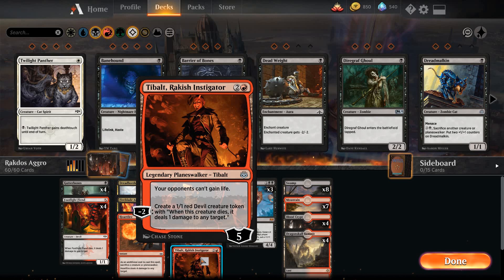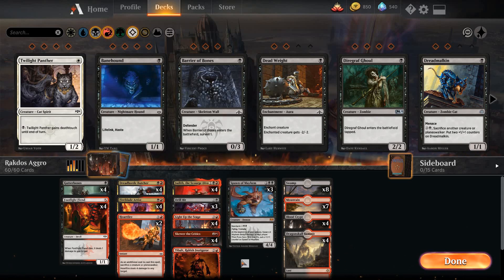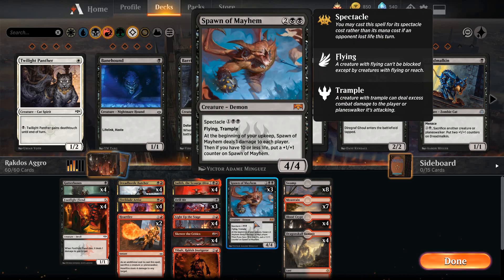I did have the fourth Spawn of Mayhem in this spot before but just want to try Tibalt out. Preventing our opponents from gaining life can be relevant against a deck like ours since we're just trying to kill them very fast. It creates devil tokens that deal damage, which is totally in the theme of what we're doing — it basically creates Footlight Fiends, so it's pretty cool. We'll try it as a one-off and see if it's relevant. Got three Spawn of Mayhem — the fourth was replaced by Tibalt. This card is just really powerful and enables spectacle every turn it stays on the battlefield, and it gets bigger — a nice finisher your opponent has to answer immediately.